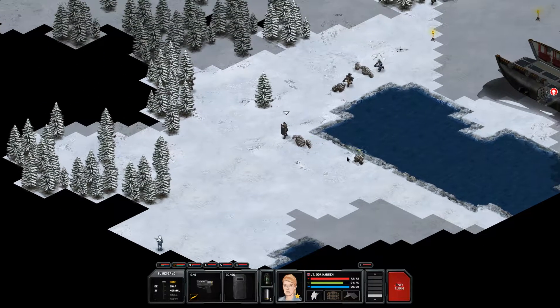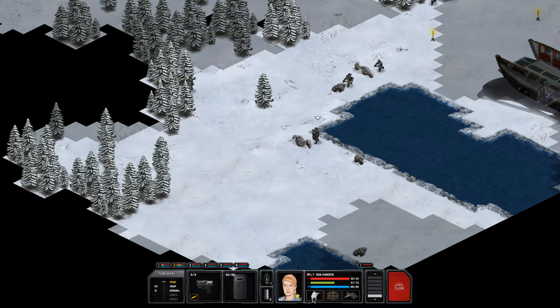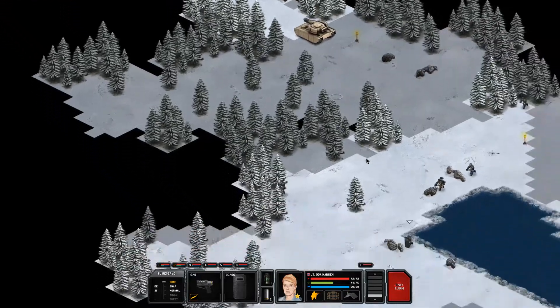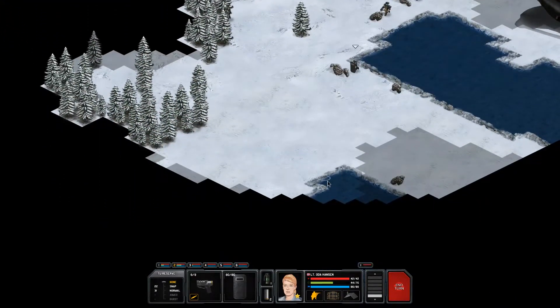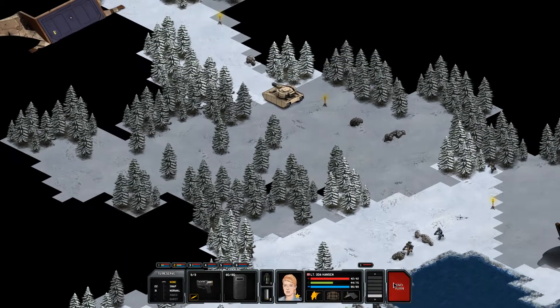I'll just go into cover here and take a knee and wait, because I don't think we're going to get much of an opportunity — as a matter of fact I can't even see him right now. I think that's going to be it for the turn. We get into cover, we get our shield facing the right way — I think that's the right call, so end the turn and see what happens.